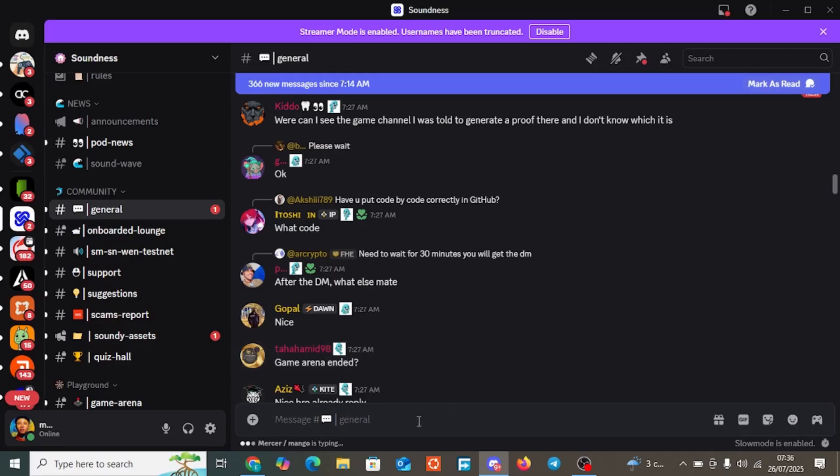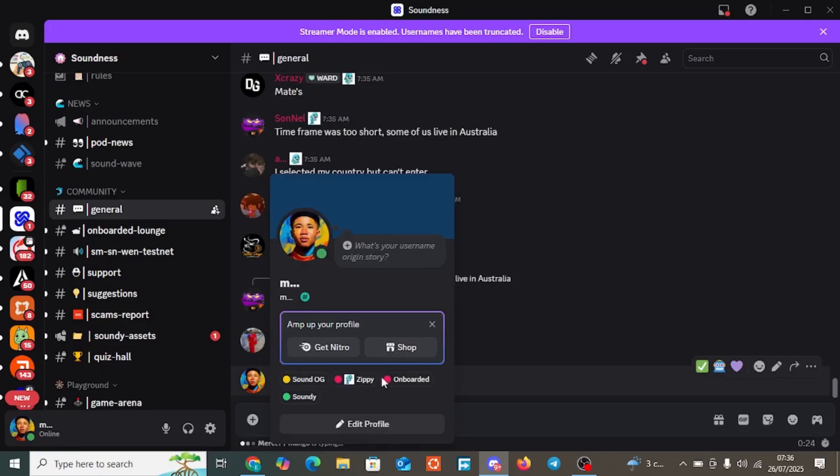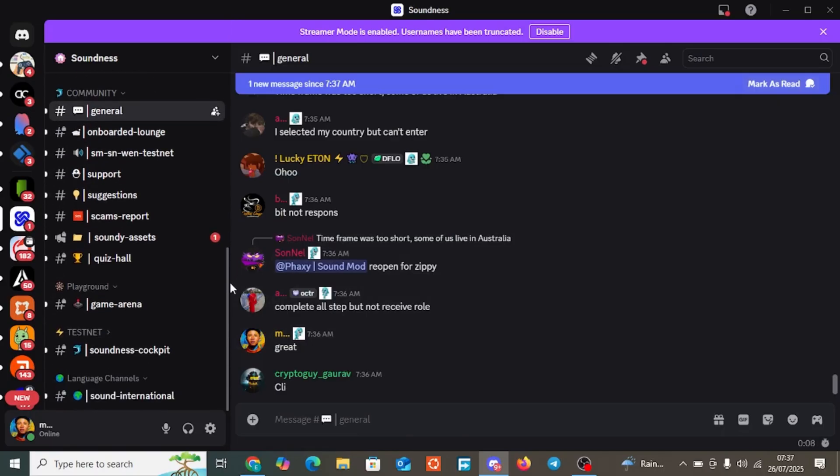First, I'll show you the roles I have — Sound OG, ZP, and Onboarded. You need the Onboarded role to participate in this particular testnet. The ZP role or any of the other four to five roles will be allocated to you on a turn-by-turn basis. Only those with the roles will be able to access the Game Zone section.